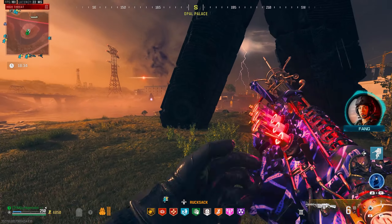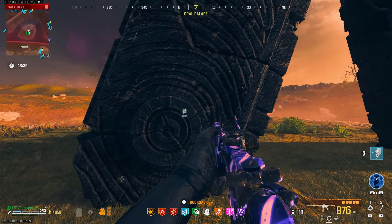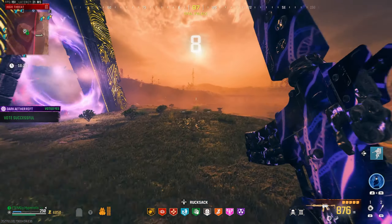Alright boys, we made it to the dark ether portal. Let's go to this side — let's use that Sigil, accept the teleport, and I'll see you all in the dark ether.